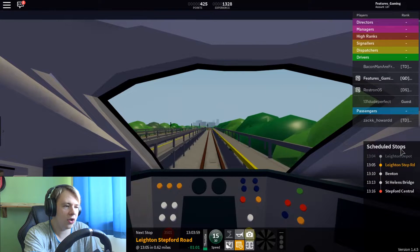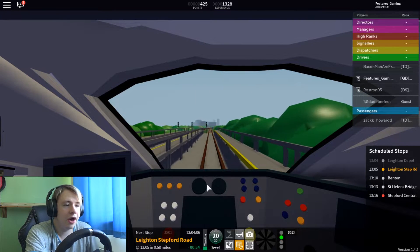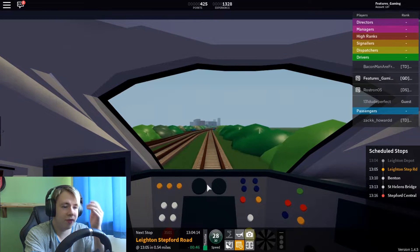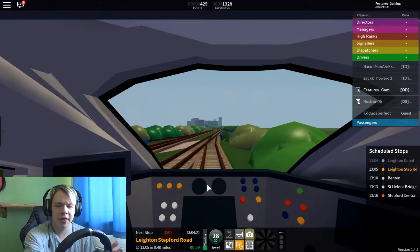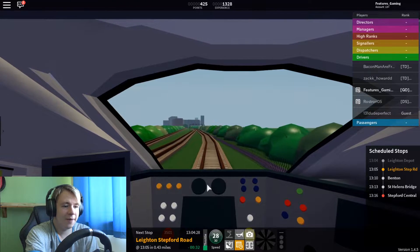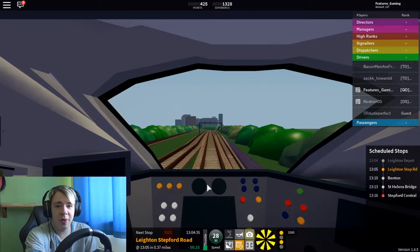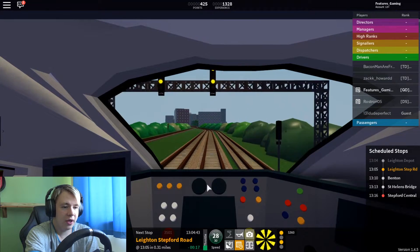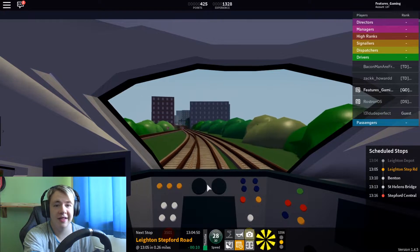Not many people on the server because I wanted to join a server that was quite quiet so it didn't lag my computer, even though it is a bit laggy. So let's get up to 30. I need to be careful of the speedo because it's only a 30 speed limit. The Kinect trains only max out at probably around a hundred miles or kilometers an hour. With the new express trains that can go 125, I'm not entirely sure. Our first stop is Leighton Stepford Road.